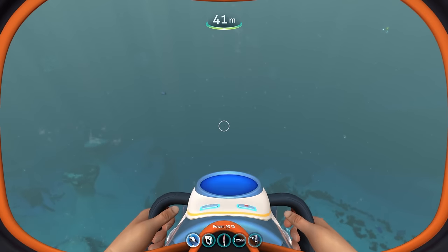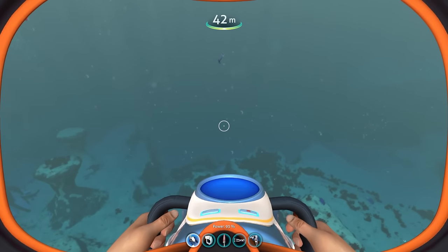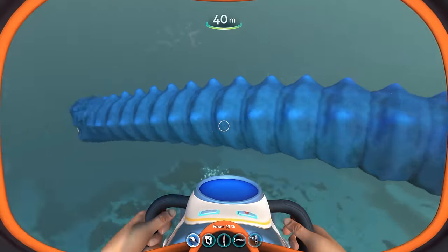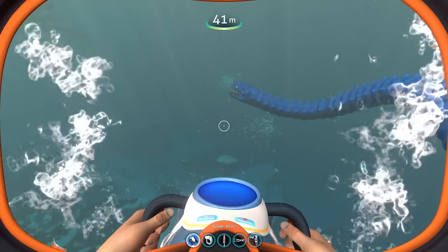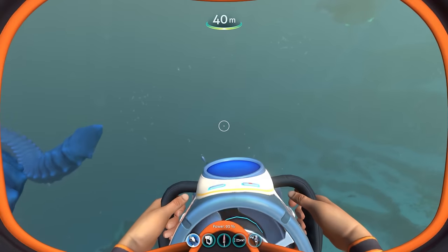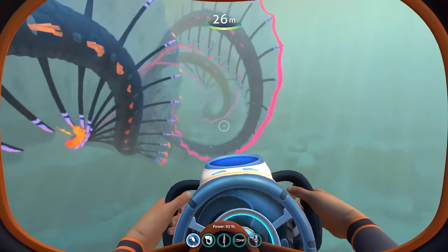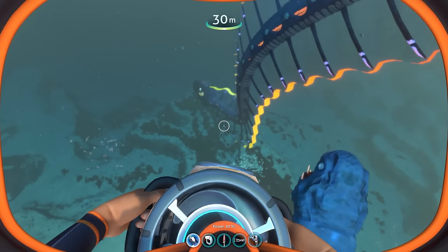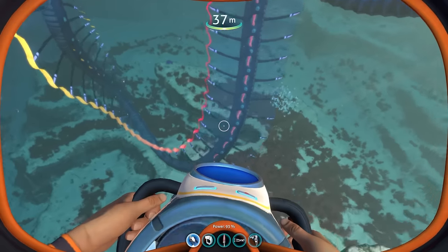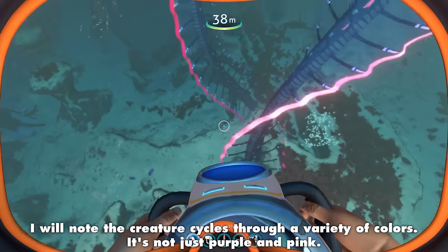Now let's check out the new creatures near the aquarium base. The first is the Abyssal Blasa — an upgraded version of the old Blasa, which some may know as SCP-3000. The new one is pretty big with all sorts of cool bioluminescent colors — lots of purple and pink. It looks a lot cooler than the original, in my opinion.